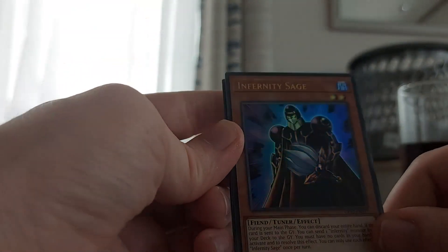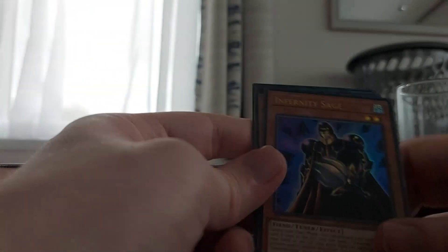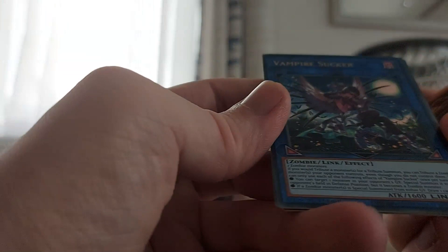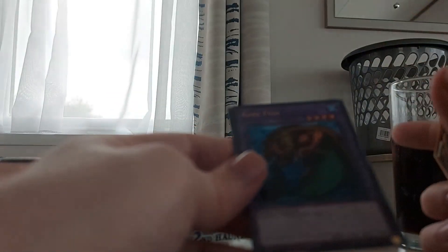We have Infernity Sage, which is a Callan thing. Ten-Yi Spirit Vishuddha — I don't know about Ten-Yi Spirits. Vampire Sucker — we like the pun here, that's a cutie, and it's an elite monster of a vampire. Rare fish! It's a rare fish, amazing. And the Sacred Waters in the Sky, which is the Sanctuary in the Sky card. Not bad.